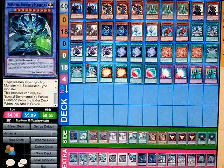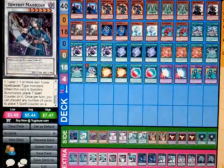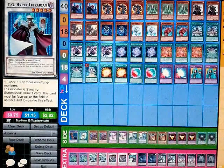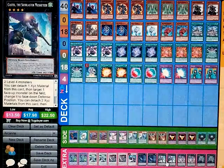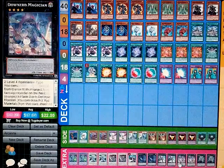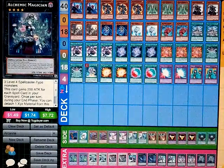And now for the extra deck. Two Supreme Arcanite Magicians, two Arcanite Magicians because it's the main monster of the deck. Two Tempest Magicians, one Tech Genus Hyper Librarian. And for the Xyz: two Abyss Dwellers, two Castel, two Downerd Magicians, and finally two Alchemic Magicians.